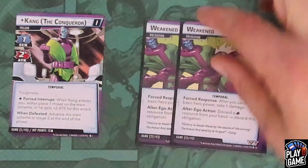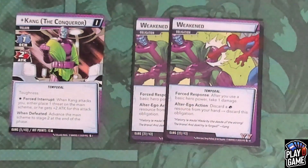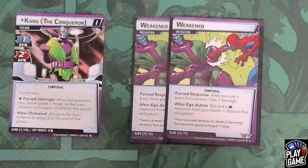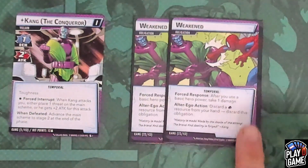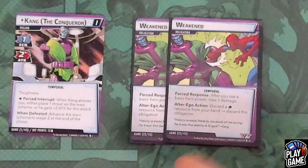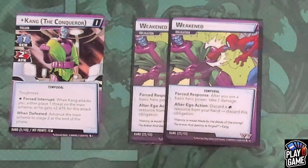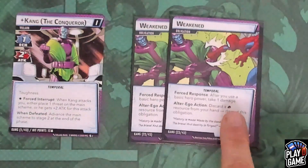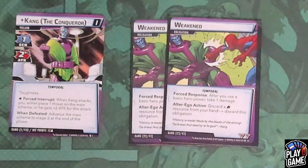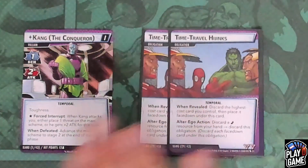Then he will throw Weakened at you. It has a forced response: after you use a basic hero power, take one damage. What is a basic hero power? That's attack, thwart, or defend. So remember, attacking, thwarting, or defending will deal you a damage. But if you go to alter ego, you'll be able to discard a physical resource from your hand — and this is not pay a physical resource, you must discard it. So you need to discard a physical to be able to discard this obligation.